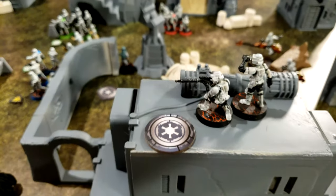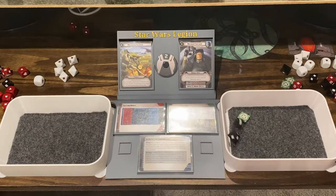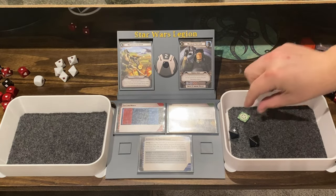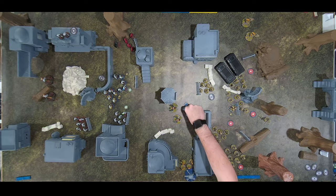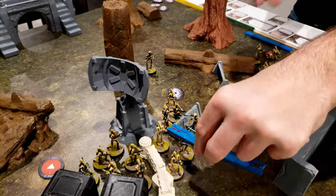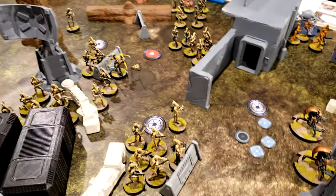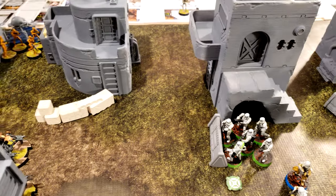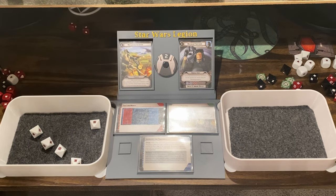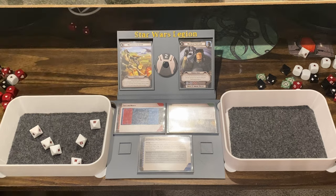The special forces scout snipers aim and shoot at the Droidekas — got one hit, one shield death. B1s charge up and fire at the green squad: one hit, getting a crit, but after saves just a suppression.